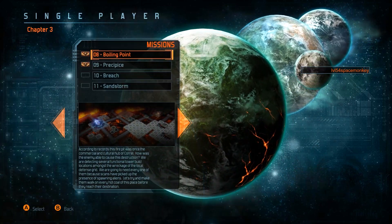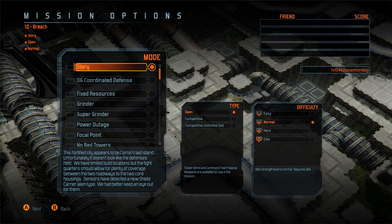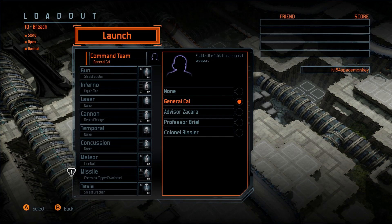Let's play one of the later levels and see how I do, hopefully without screwing it all up. It usually takes about 20 minutes to play through a level. If you haven't seen Defence Grid, it's a tower defence game and it's probably my favourite tower defence game - I've played quite a lot of them.